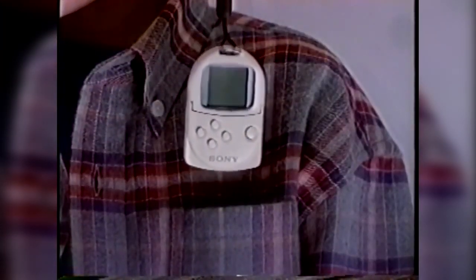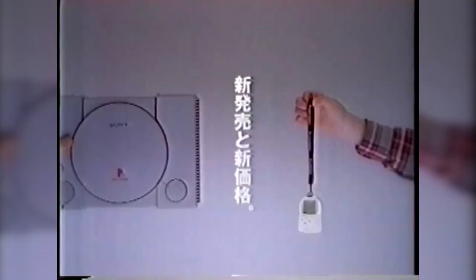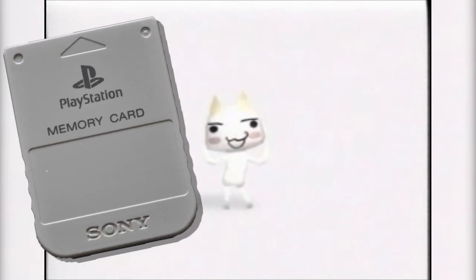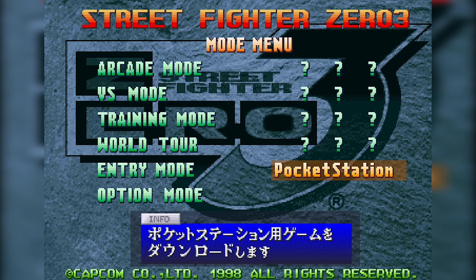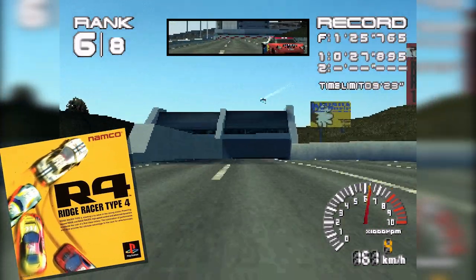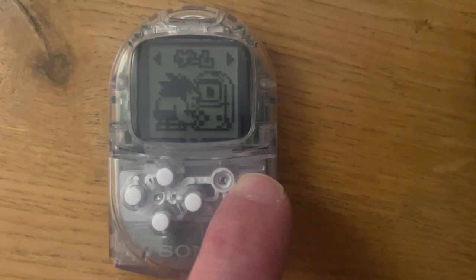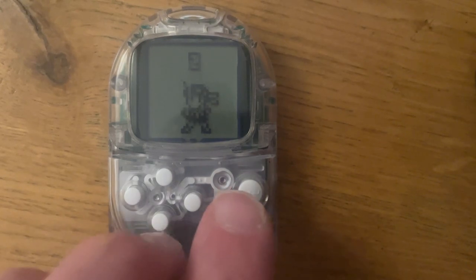In case you don't know what the Pocket Station is — and you might not because Japan keeps all the good stuff for itself — it's an accessory for the PS1 designed to be a competitor to Sega's VMU for the Dreamcast. The Pocket Station is a PS1 memory card, clock, and tiny game system all in one. Certain PS1 games contained minigames that could be transferred over to the Pocket Station and played on the go.